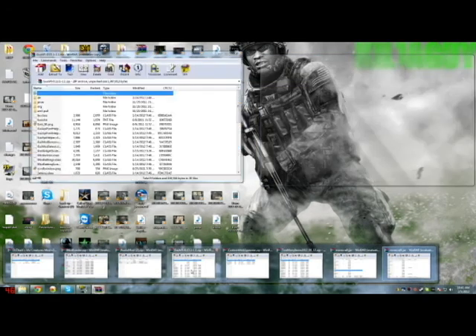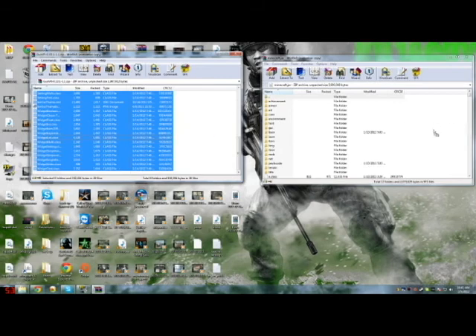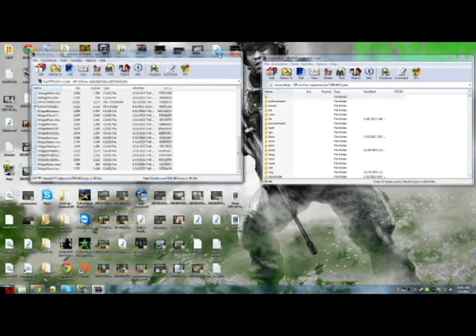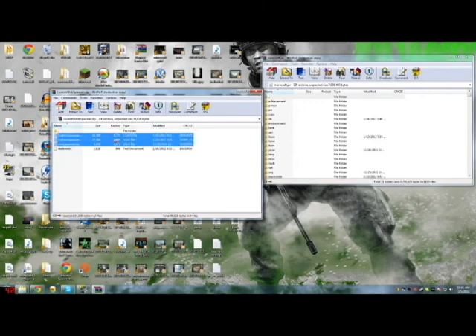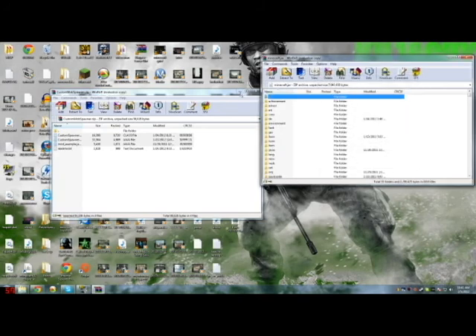And then GUI — once again, same thing, all of them. There's a lot more files. And then that's Custom Mob Spawner: everything but ReadMe. Just hold Control and select all of those, or highlight them, whatever works for you. Then minimize that.